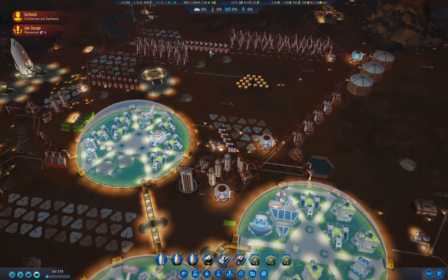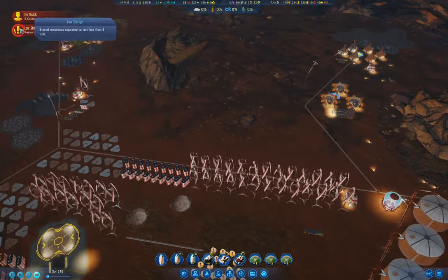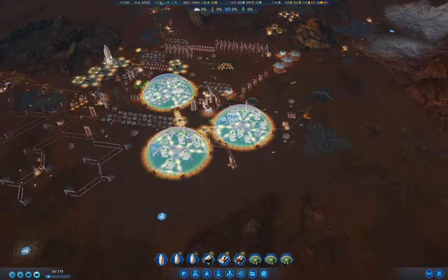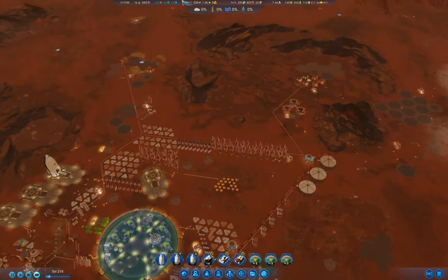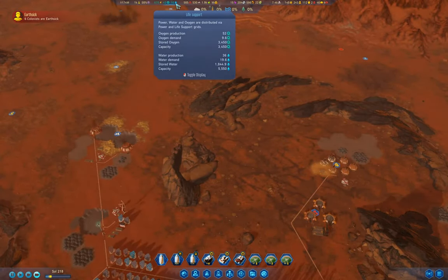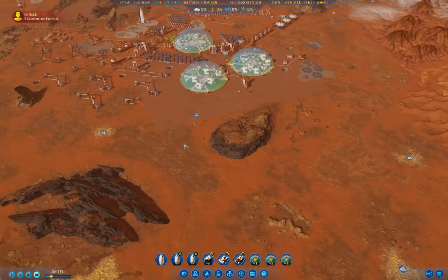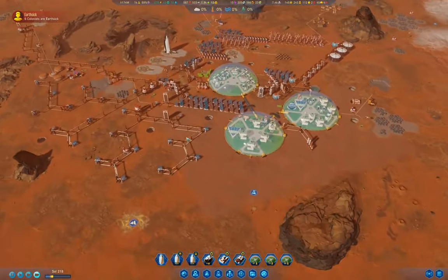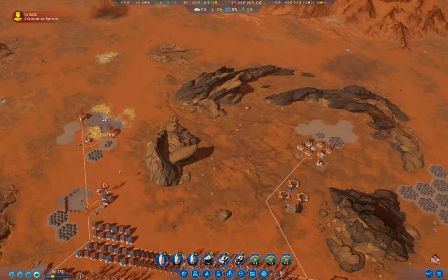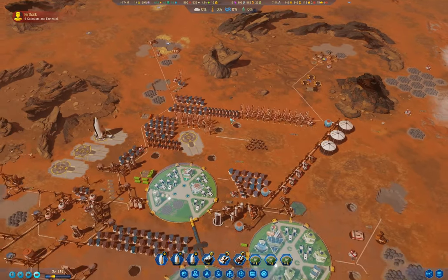Okay, we weathered the dust storm. Now we've got 16 extra water, so we're filling up our water storage quite effectively here. These are all repaired, so now we're going to be extracting at a ridiculous rate.